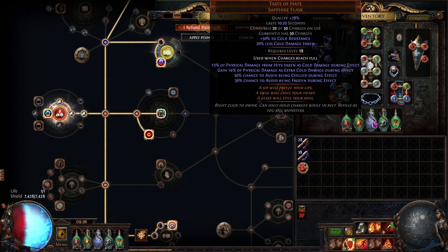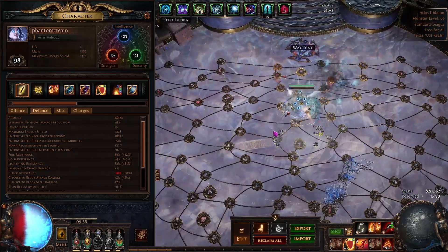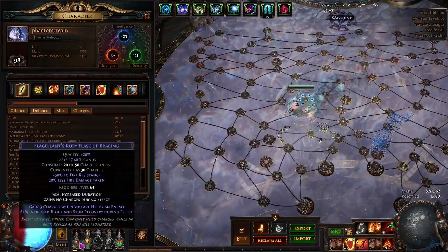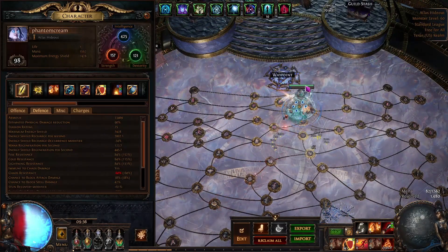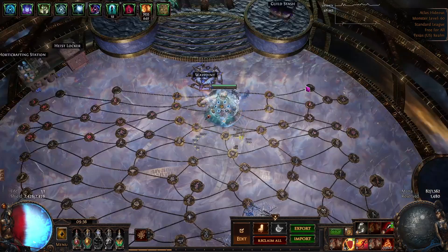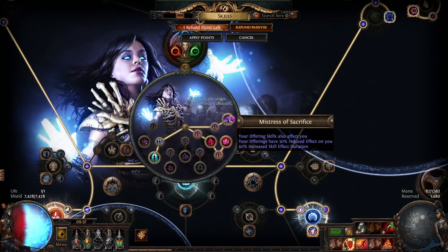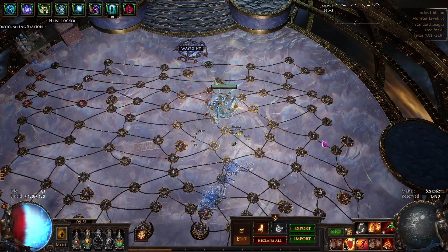You get lots of armor — I'm at 48k with flasks up. Since this build uses all the elemental flasks, these have really high uptime; they'll always be up in simulacrum and it's easy to keep them up in pretty much all scenarios. You also get Molten Shell and Vaal Molten Shell, and since you're a Necromancer you get 40% increased skill effect duration, which gives really long Molten Shell durations.